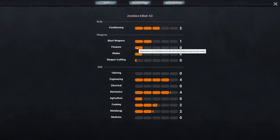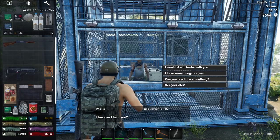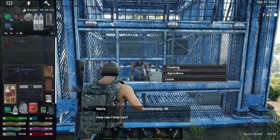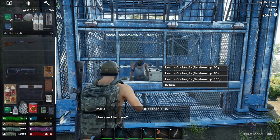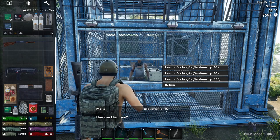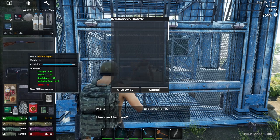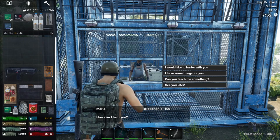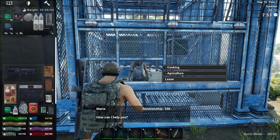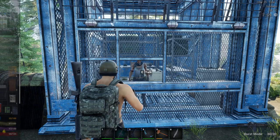The merchant is saying it can't teach us, which means our cooking is currently too low or our relationship is insufficient. For Cooking level three we need a relationship of 60 but we only have a relationship of 40. So we go back to gifting. After giving some gifts we now have a relationship of 100, so we can ask for Cooking level three — and there you go.